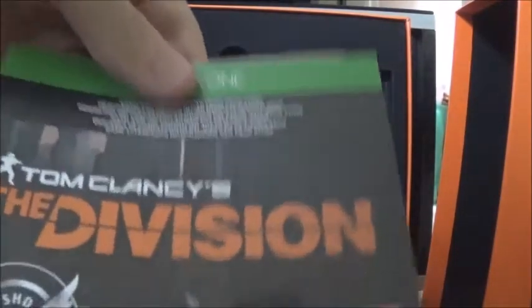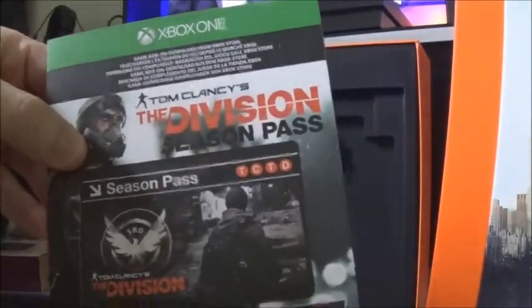We've got the game, and we've got unlockable additional content, which is the Hazmat Gear Set and the National Guard Set, and then the Division Season Pass. The camcorder died for a moment there — sorry about that guys. As we've got here, this is the season pass. It just says that with the code covered up. We've also got this — we don't actually know what this is, so let's crack into it.